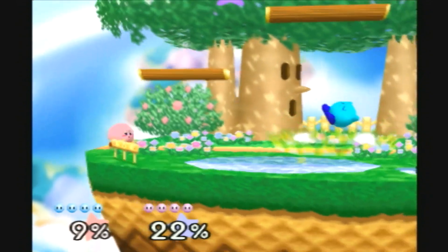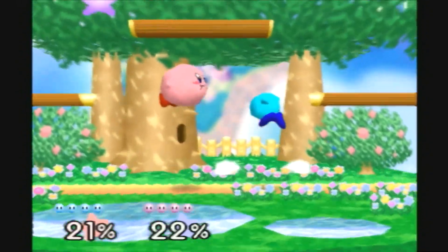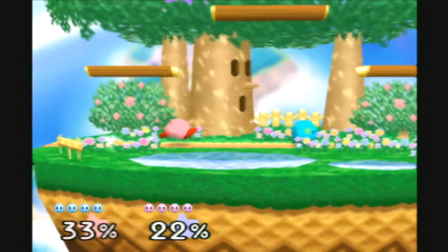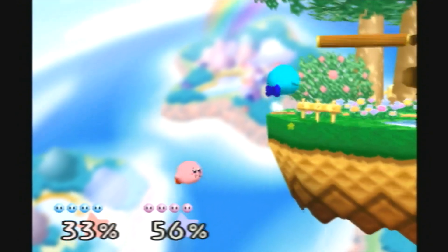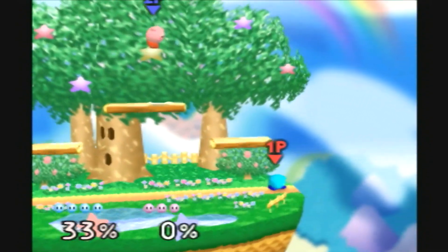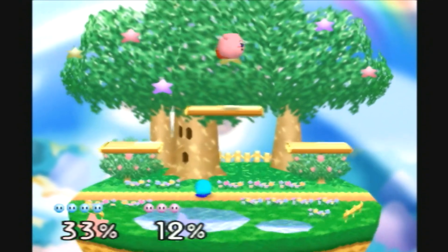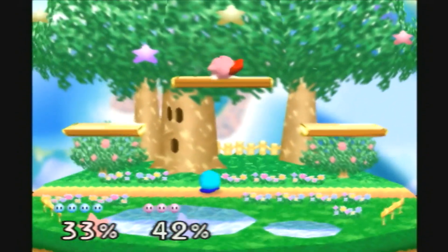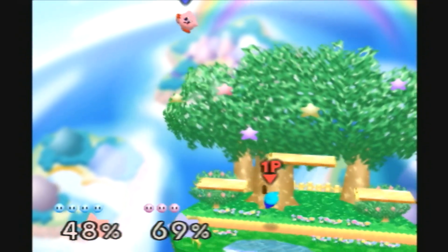I couldn't really get a combo there — no one's getting any combos. Let me try and get you here. I don't think I'll let you recover. See, you didn't even have a crazy high percentage. For some characters and in some matches, sometimes you have to get people over 100% — well over 100% sometimes — to take them out. People are just really good and you don't have any good shots against them.